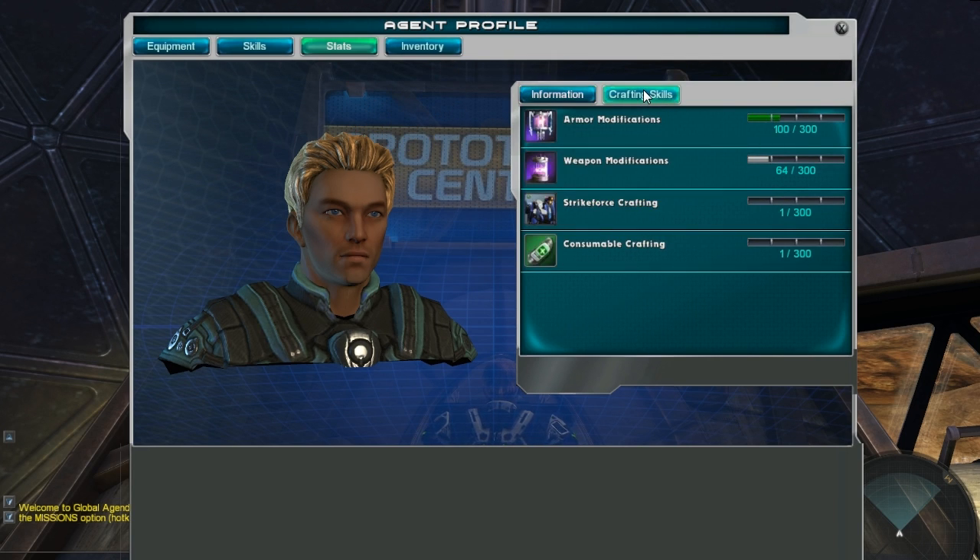At the time of this lesson, there are four career paths for a crafter. The four paths are: Armor Modifications to upgrade your character's protections or hit points; Weapon Modifications to add various stats to your weapons; Strikeforce Crafting to create vehicles and weapons for agency vs. agency combat; and Consumable Crafting. These items are a common pool of PvE devices available to all classes.